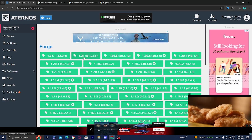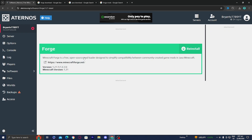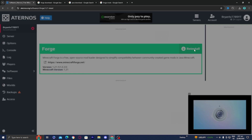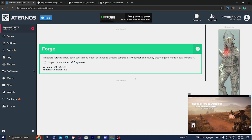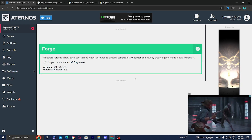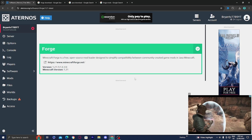For my server I'm going to be using Minecraft 1.21, so just select on that and then press on reinstall, and then press on yes reinstall. Now if you never downloaded Forge on Eternos then you will not get the option that says reinstall — you should get something that says download, but it will still work regardless.